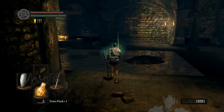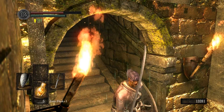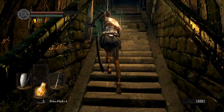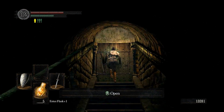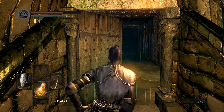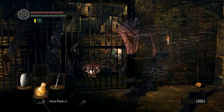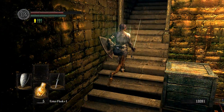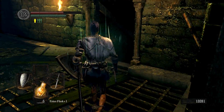So we end up here, which I will show you. If you run up here — that's where we came from — you run up this way. Run through all the lag that you won't have that I do. There's a door which is only openable from this side. Don't worry about the rat, he shouldn't be able to hit you. And that's the shortcut to get back to this bonfire.